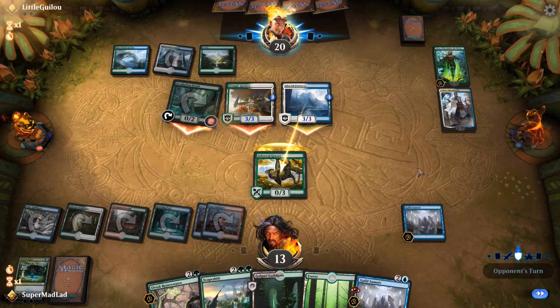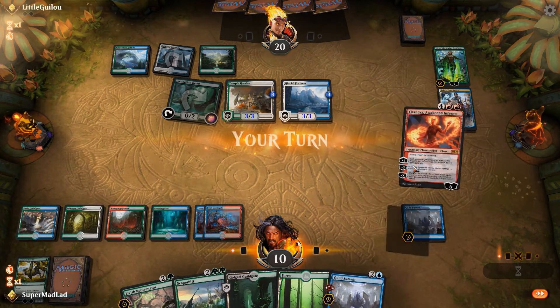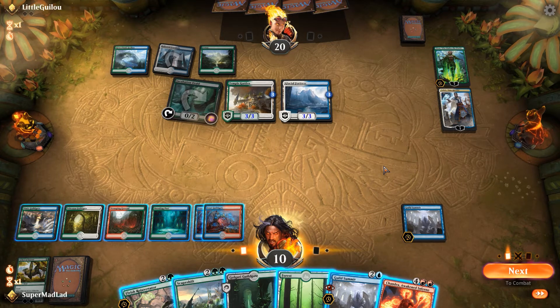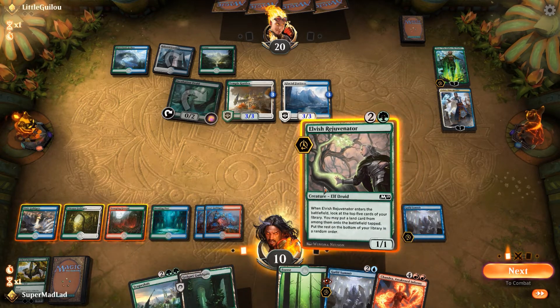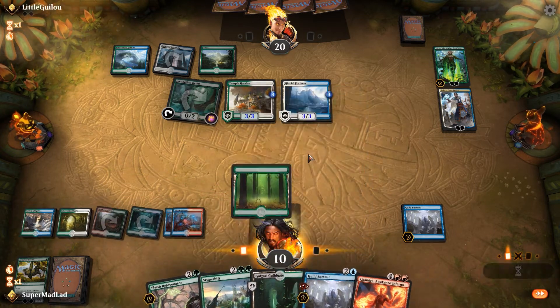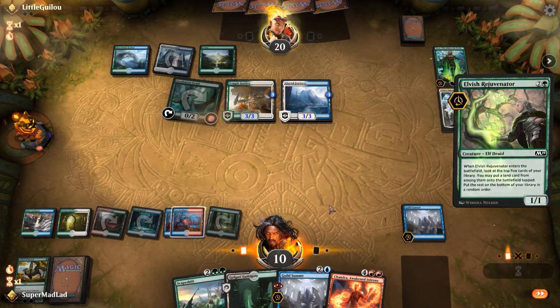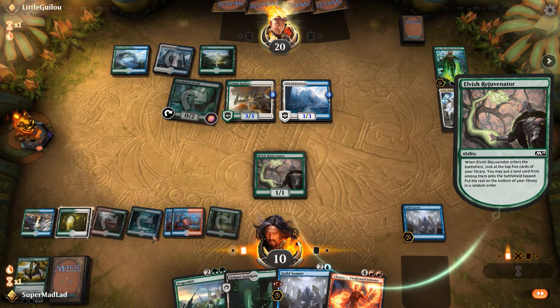Let's just block a 3-3. Grazer's done its job. We've got to dodge counter magic — not entirely sure if we can do that. If we tap out, we're threatening lethal out of this game. However, we can play a Rejuvenator. Should have played the Guild Summit first, I guess — I was actually tapping specifically for the Guild Summit.